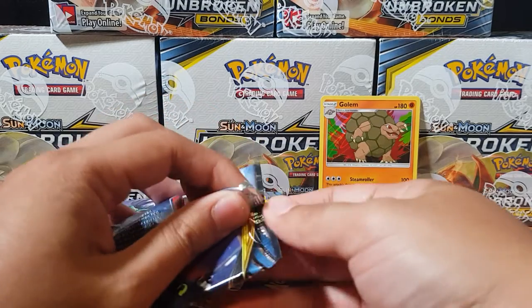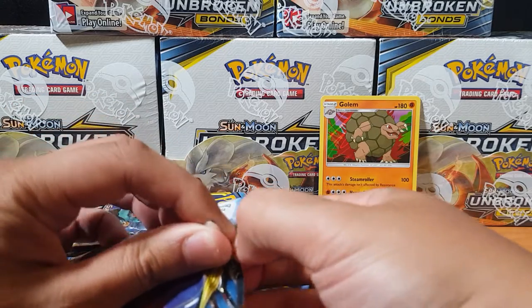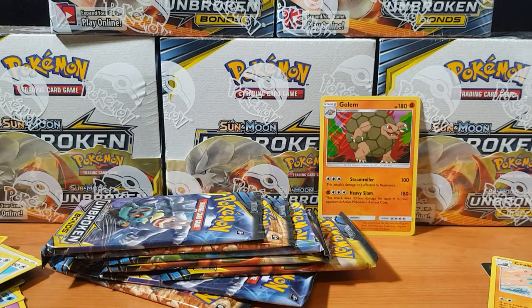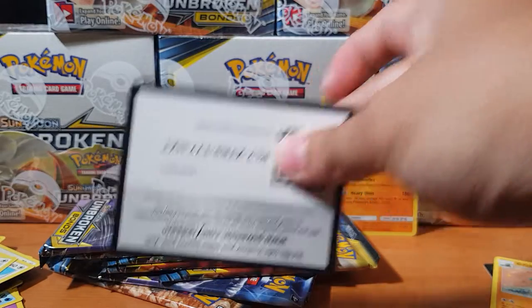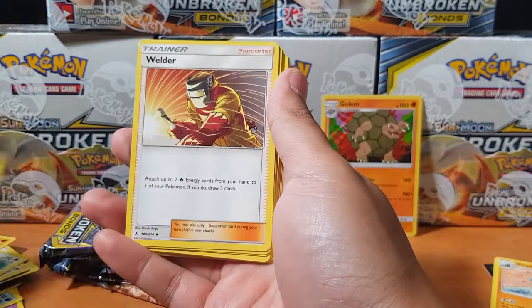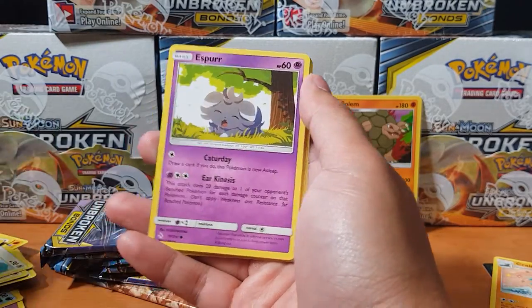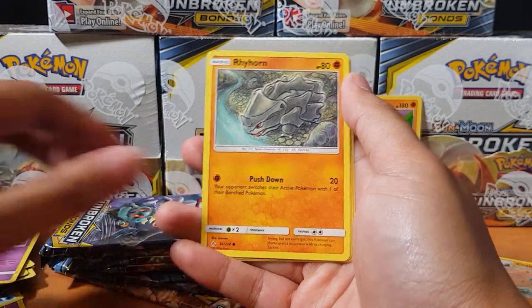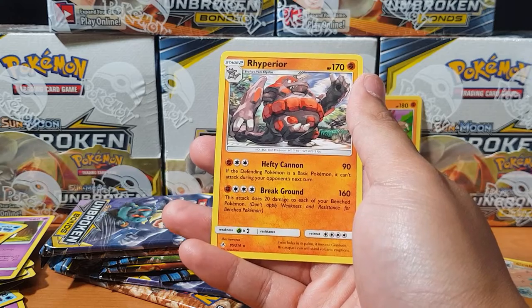Alright, fifth pack. I want that full art Welder man, give it to me! Togepi, Espeon, Squirtle, Rattata, Rhyhorn, and for the rare we have Rhyperior — non-holo. These packs are super good but the luck is not going my way.